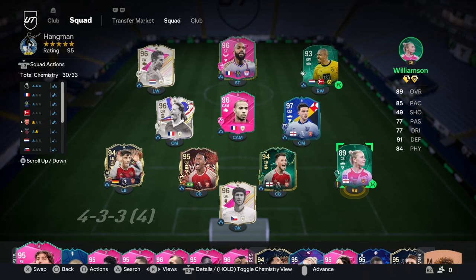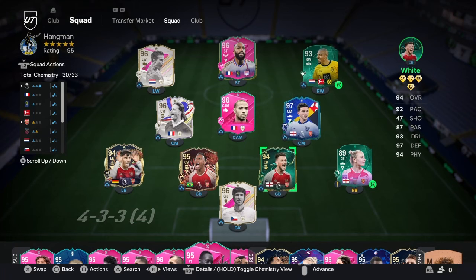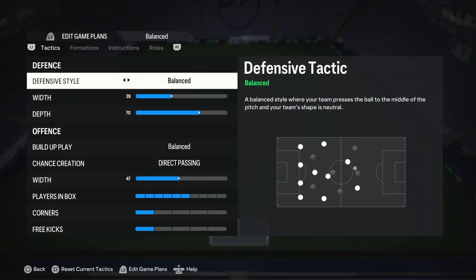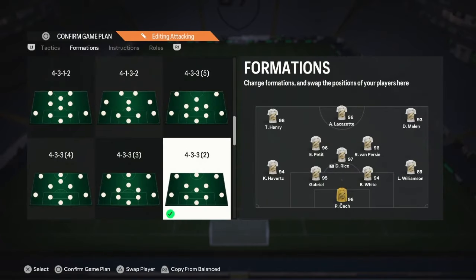Welcome back to the channel. We're going to be going down the list of all the Premier League teams and going over the tactics for each one. This next one is going to be the Arsenal 4-3-3 second variation, with some minor tweaks and adjustments so we can use them for the actual meta of this game. I've got a little Arsenal passing-present team here — this is the formation, the 4-3-3 second variation.